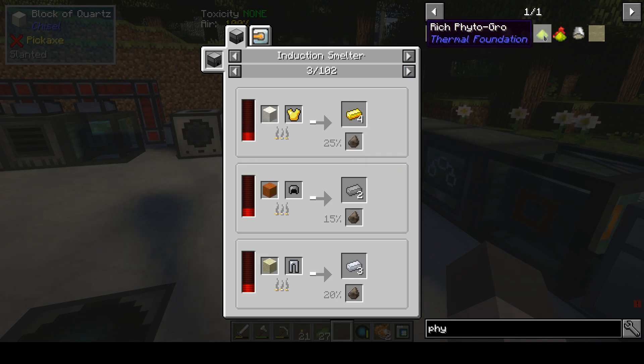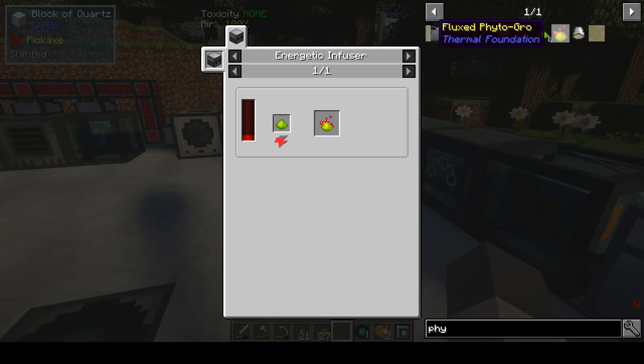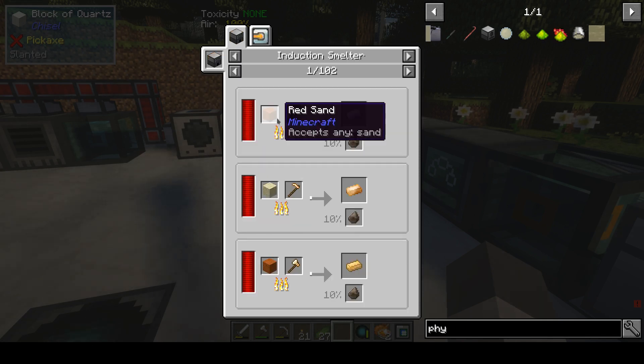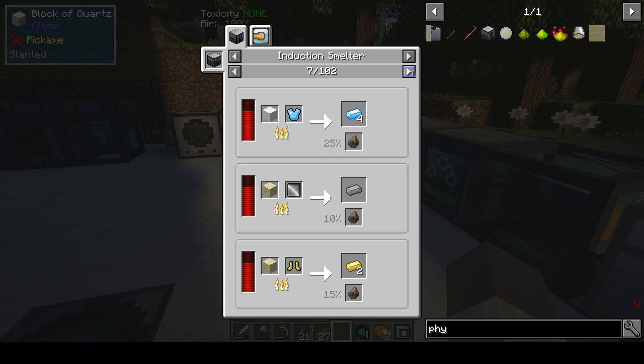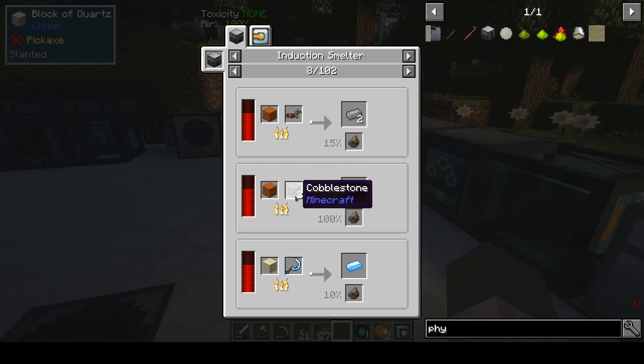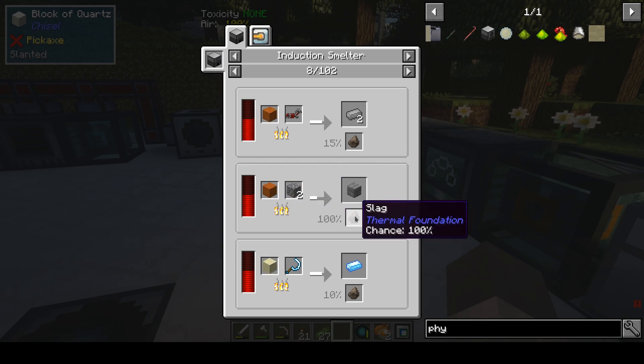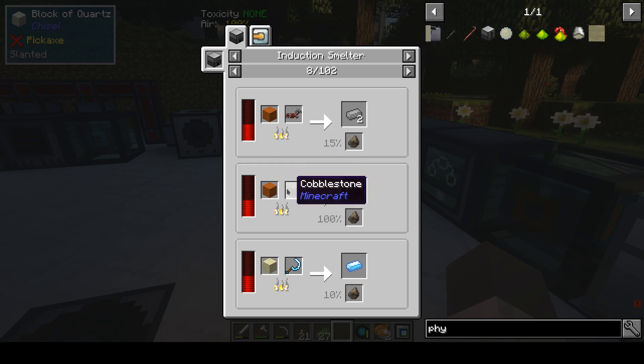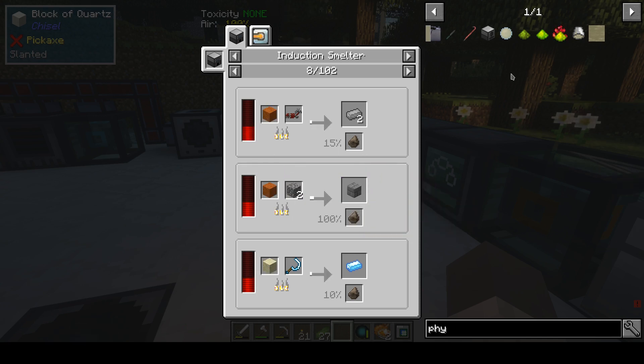I need something to generate that slag. So I'm thinking, yeah, if I have a sand generator, cobblestone generator, sand generator... something to void these stone bricks. Actually that's a good way to generate slag, because I can make a cobblestone generator for the two inputs, void this one and only keep that one.